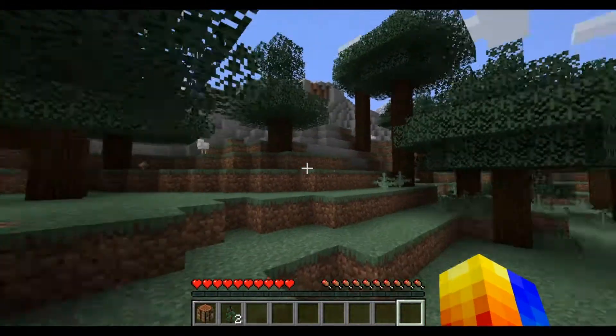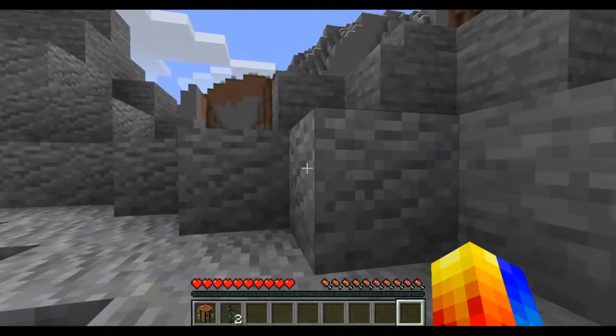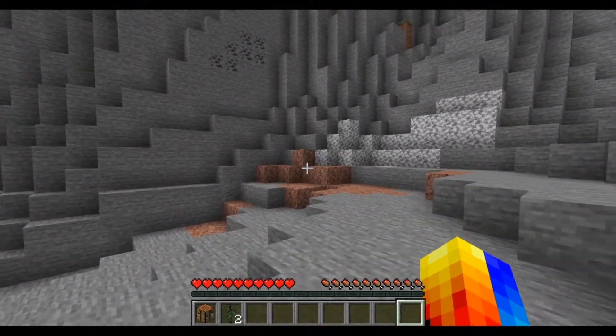So what my plans are - there's a cliff, we can get some stone from it. What I'm planning: get stone tools, maybe that coal up there as well, then we can go look for a place to build a house.